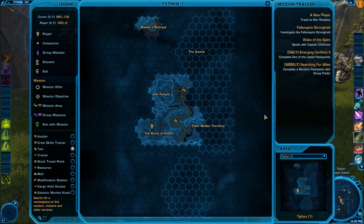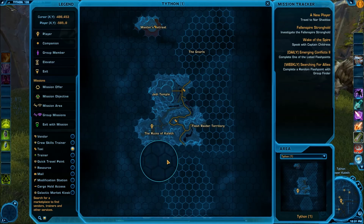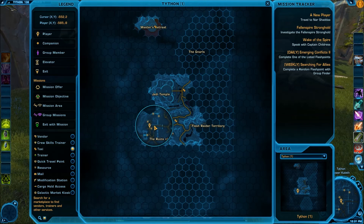The second Datacron is a plus two to willpower and is located in the ruins of Caleth. I'm going to use the magnifying glass on this one so you can see where my character is located. You have the main road and then sort of a dotted road that goes through the ruins. You'll want to put your character right here — you can see there's sort of a road that has a notch in it and I'm just to the west of that notch.